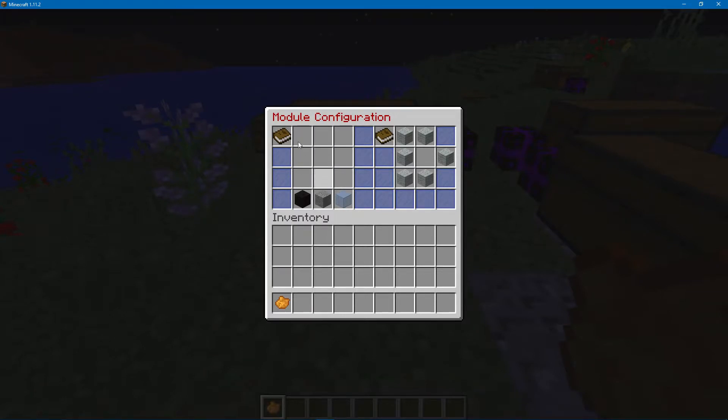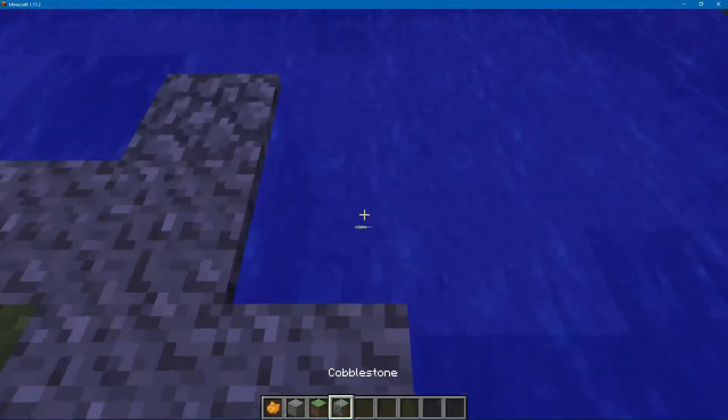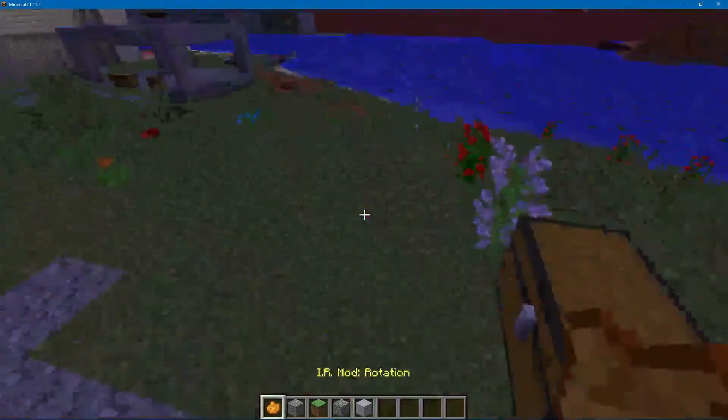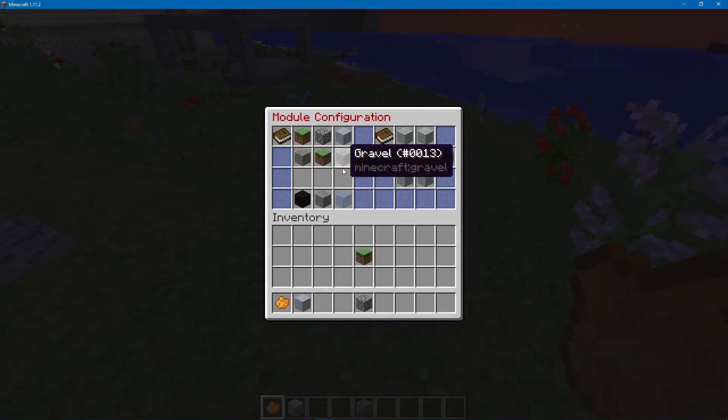You cannot put duplicate blocks in here — it will mess it up. You also cannot put spaces in between your items. For example: grass, cobblestone, clay, gravel. I cannot put a duplicate — I can't do two gravels, even if I put something in between them like grass. I can't do two of the same blocks, it won't recognize it. And you can't put a space — they have to be in order with no spaces.